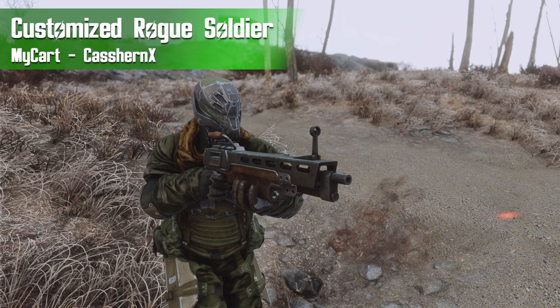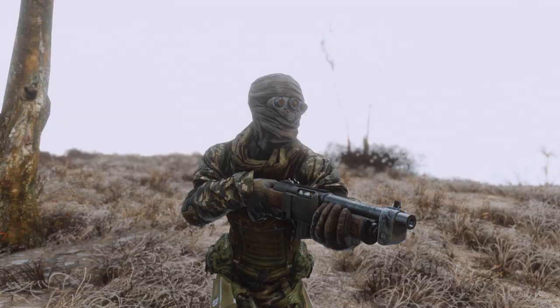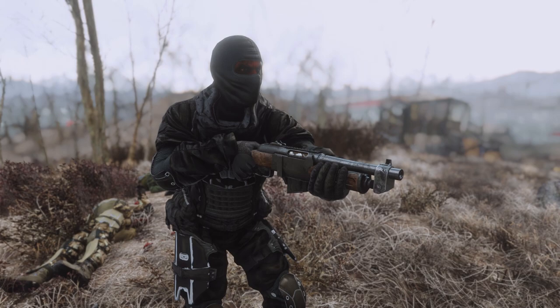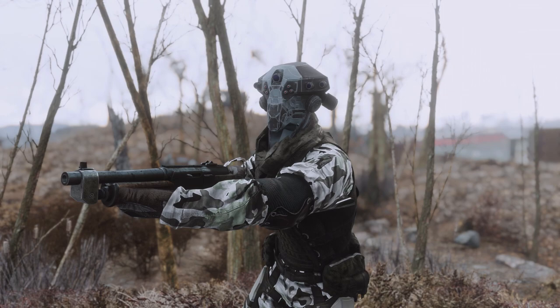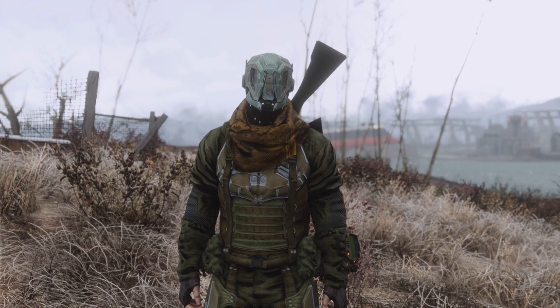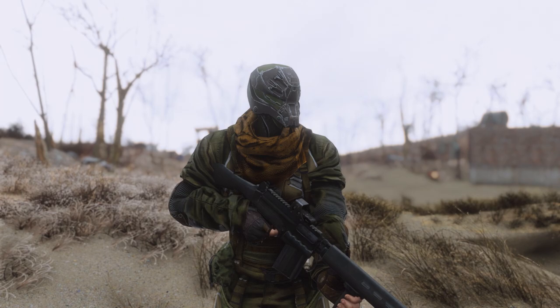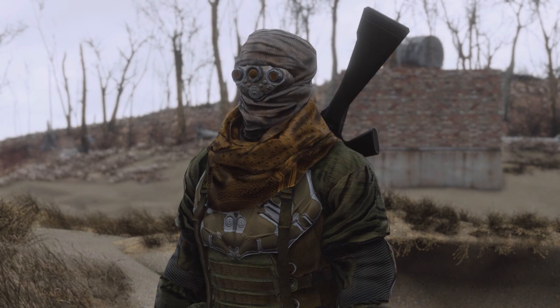Up next we have a little bit of a faction overhaul known as the Customized Rogue Soldier Rust Devils Edition by Kassern X. This is going to add the customized rogue mercenary armor from my cart but it's specifically going to add them to the Rust Devil leveled list. Now this is a pretty modern tactical and even a bit more sci-fi armor set that doesn't really fit super well in Fallout 4, but I do like this mod for one very particular reason. If you're running a modern tactical load order replacing the armors for all of the factions — raiders, gunners, etc. — I think this is a perfect mod for the Rust Devils. Their entire theme is that they're really into robotics, and this outfit has a nice modern tactical military feel with sci-fi elements and robotic parts in some of those helmets that really make them feel different from the rest of the enemies. So if you're running a tactical load order, download this mod to make your Rust Devils stand out as a unique faction with some really cool gear that's worth hunting down.